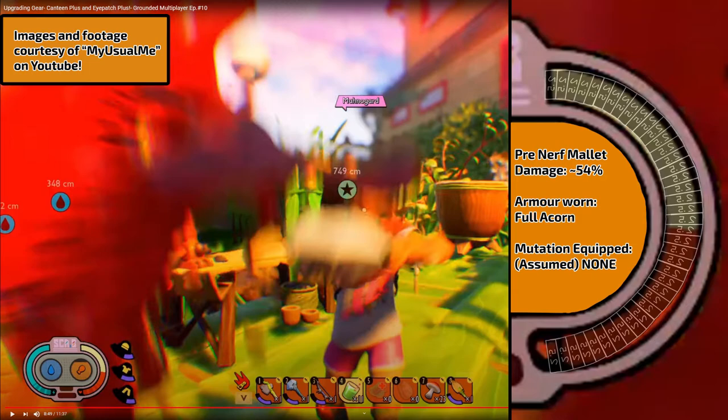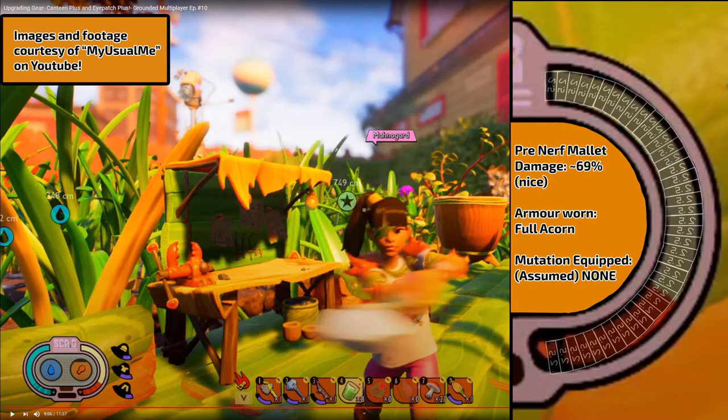Looking at the pre-nerf attack data: his co-op partner hits him at full health with full acorn armor using a mint mallet — without the eyepatch he takes 54% damage. After getting her to equip the eyepatch, the damage jumps to 69%. Before taking that jump at face value, note there's no evidence anyone tested the damage resistance bug back then, so we can't tell if this is a pure damage buff or if it's stacking with the extra-damage-taken bug present in today's build.